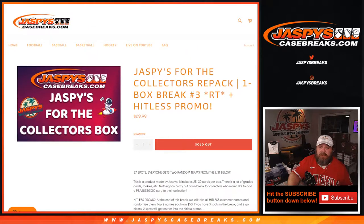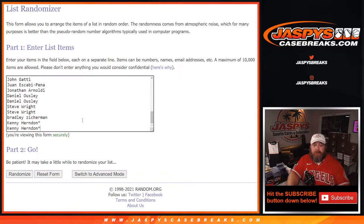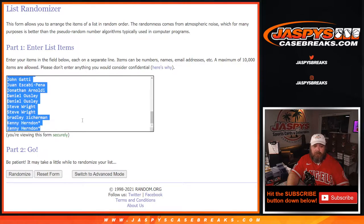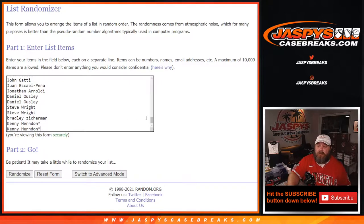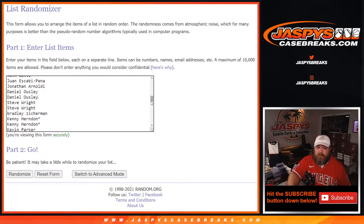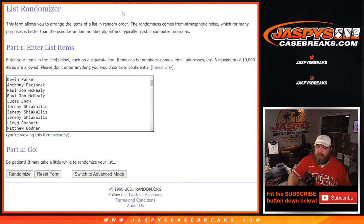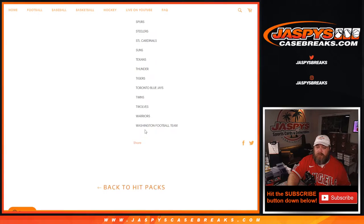And here is the list of customers for the break. Kevin Parker down to Last Spot Mojo, Kenny Herndon. Since every spot gets you two teams, we have to double up this list — copy and paste the second part. So there's Kenny, Last Spot Mojo times two. Here is a list of teams from the Ravens back down to the Washington football team, Ravens down to Washington football team.